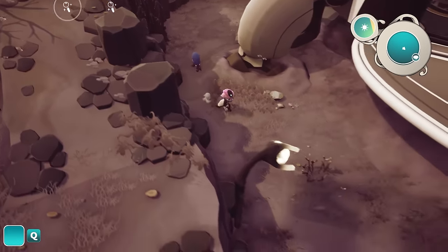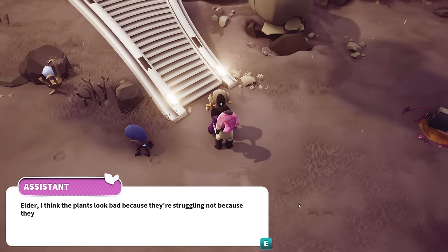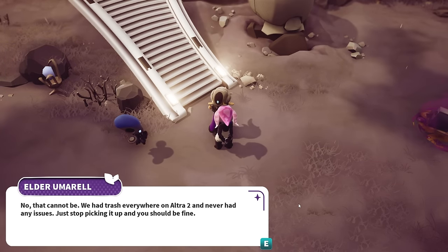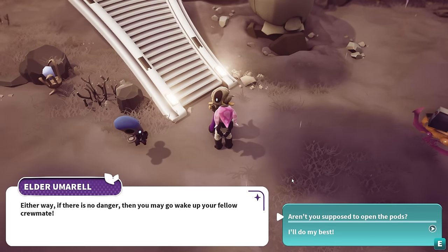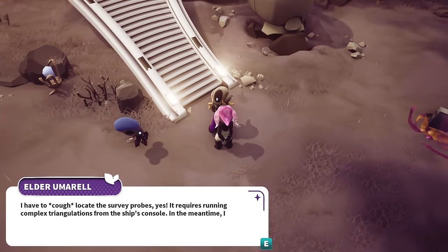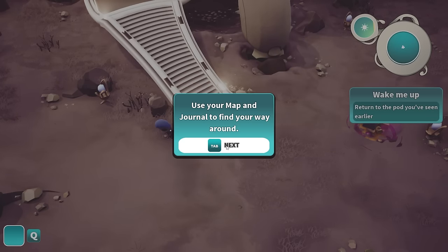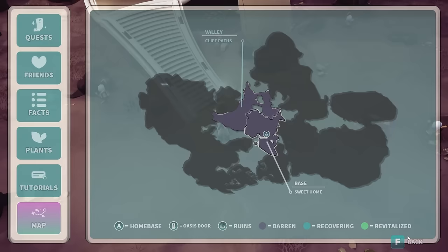Elder, I think the plants look bad because they're struggling, not because they're dangerous. I was wondering if the trash - no, that cannot be, we had trash everywhere on Ultra 2 and never had any issues. Stop picking it up and you should be fine. Either way, if there's no danger then you may go wake up your fellow crewmate. I have to locate the survey probes - it requires running complex triangulations from the ship's console. In the meantime I trust you will handle the pod opening task. Let's use the map and journal to find our way around.